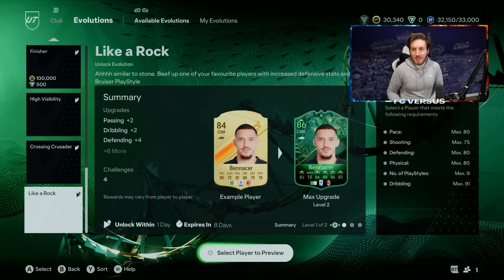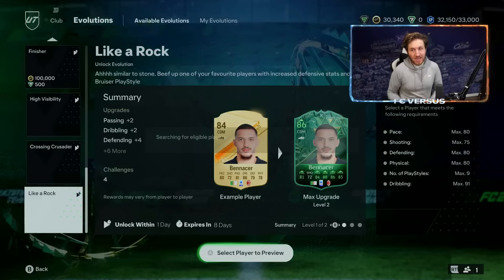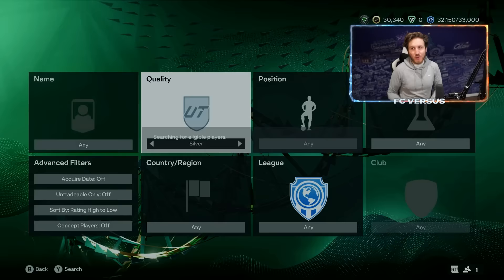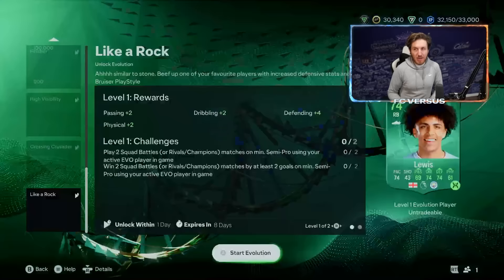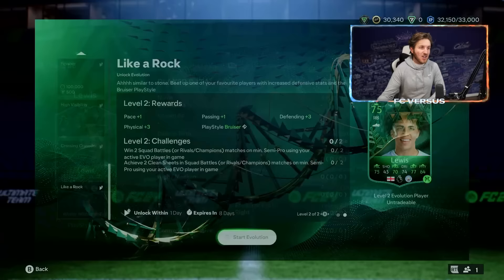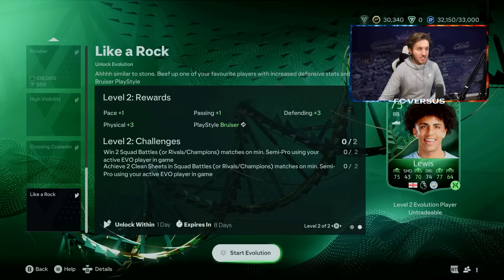What you want to do is go over to Evolutions and scroll down to the Like a Rock evolution. This is where you'll be putting Rico Lewis — he fits the criteria pretty much perfectly. Apply him and start that evolution. Once you complete Like a Rock, he goes to a 75-rated card. Keep that 75 rating in mind — it is crucial for the next part.